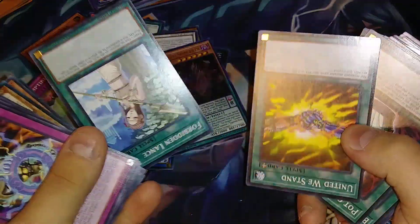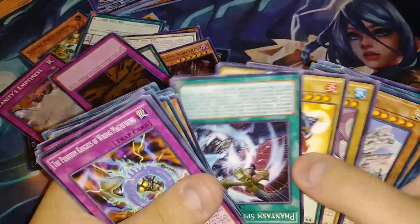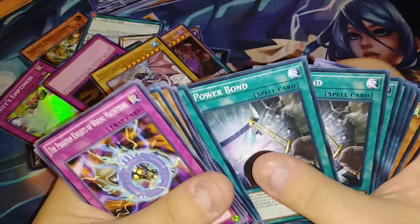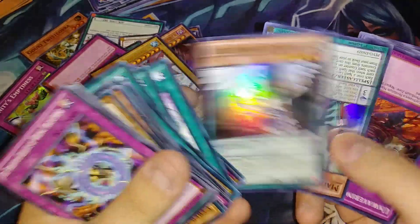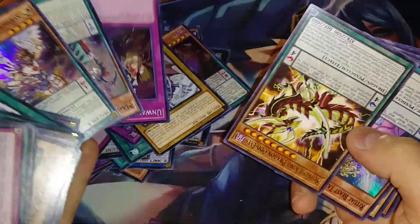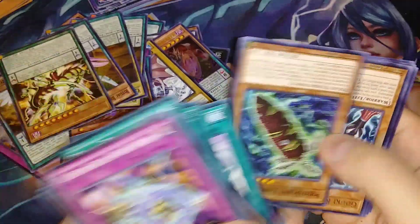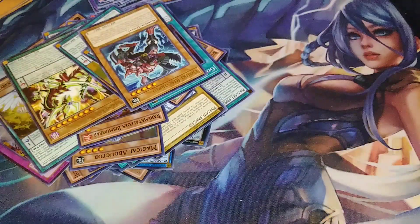Found some weird stuff like that. There's a Vanity's, there's a Forbidden Lance — that's pretty good. Got Pot of Dualities all over the place. Phantasm Spirals — I actually have like five or six quarters' worth of Phantasm Spirals, the deck is just really, really cool. More Pendulum Evolution stuff — that was like a whole trove of holos right there.